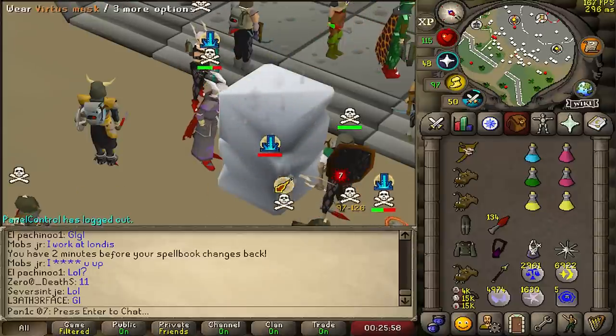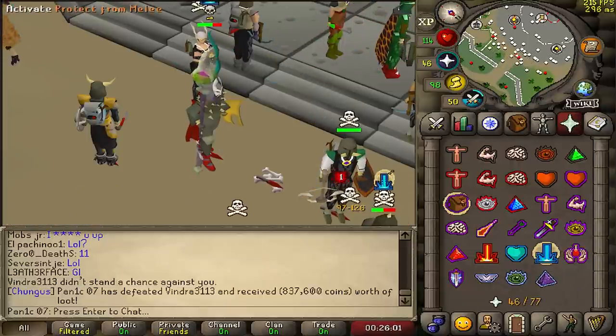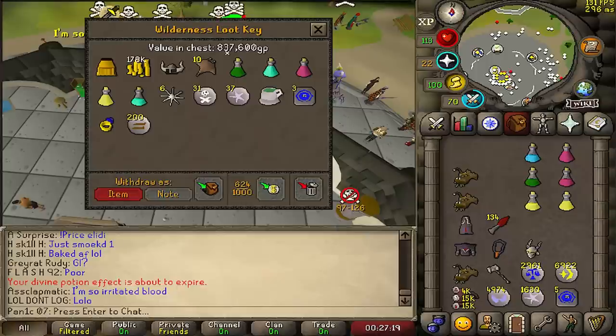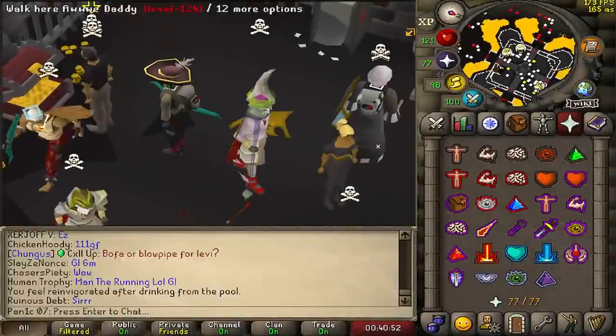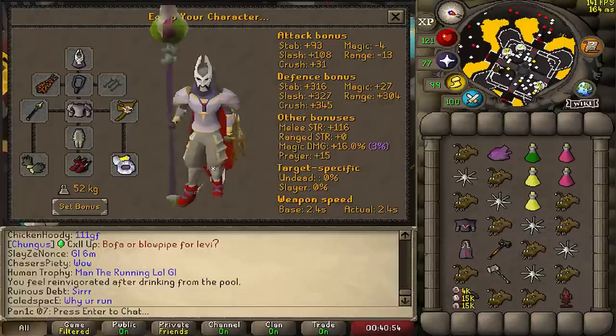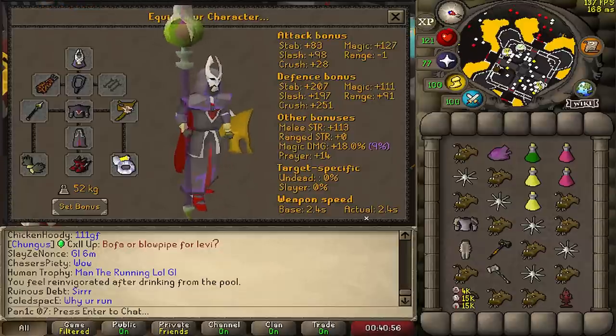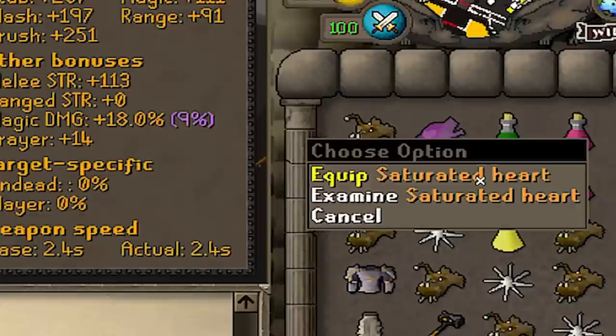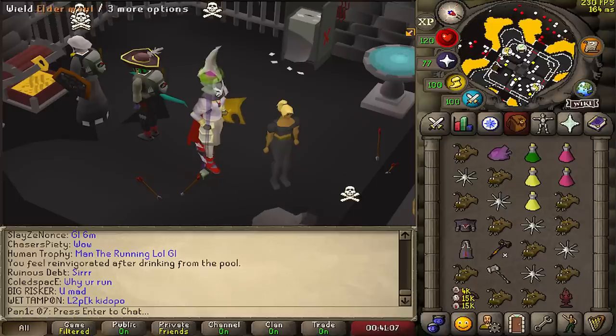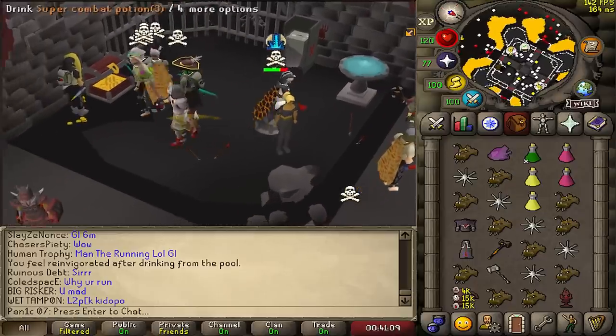I don't even think my barrage hit — I think I just can't hit him with the double mole. 837k loot, not the best but not the worst either. The plan is: we're gonna be tanking in this setup, doing DPS in this setup, we're gonna camp Hidey and use a saturated heart for some extra DPS. When we're ready we're gonna send a G-maul spec on the barrage.